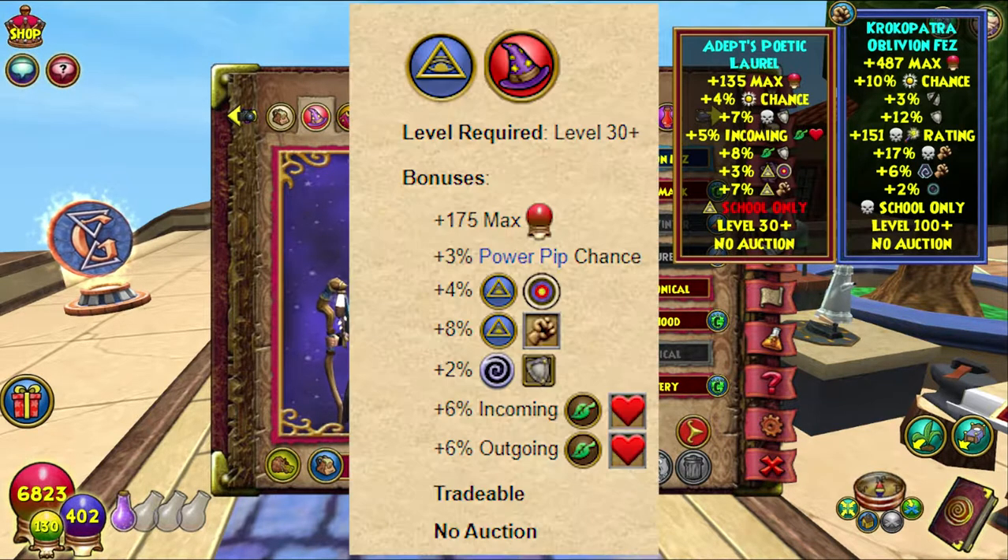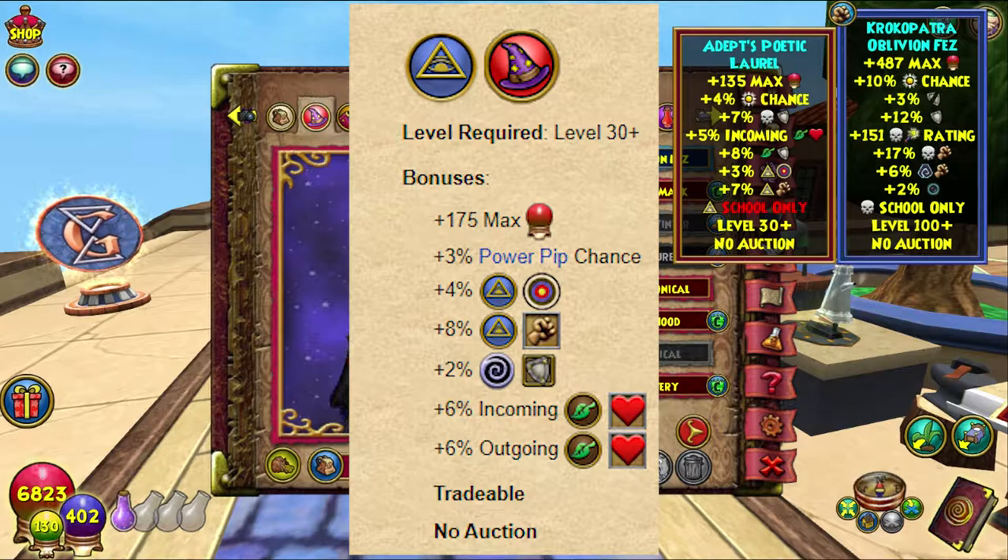The Adept's Poetic Laurel gives 135 max health, four percent power pip chance, seven percent death resist, five percent incoming, eight percent life resist, three percent myth accuracy, and seven percent myth damage. Level 30 plus, Mystical only, no auction. Boom!